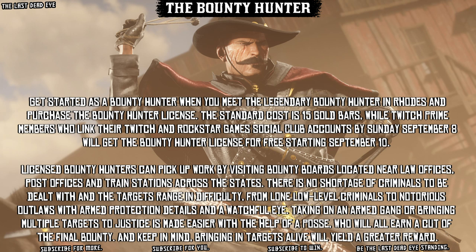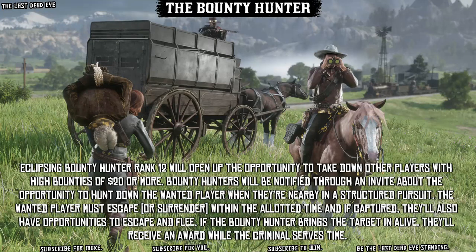Starting September 10th, licensed Bounty Hunters can pick up work by visiting bounty boards located near law offices, post offices, and train stations across the states. There is no shortage of criminals to be dealt with, and the targets range in difficulty from lone low-level criminals to notorious outlaws with armed protection details and a watchful eye. Taking on an armed gang or bringing multiple targets to justice is made easier with the help of a posse, who will all earn a cut of the final bounty.